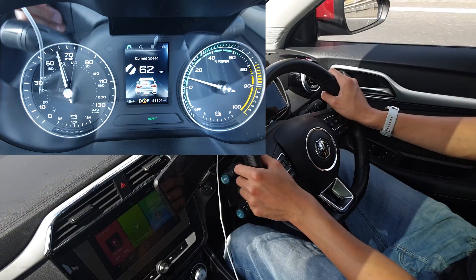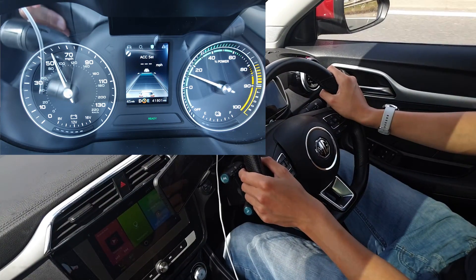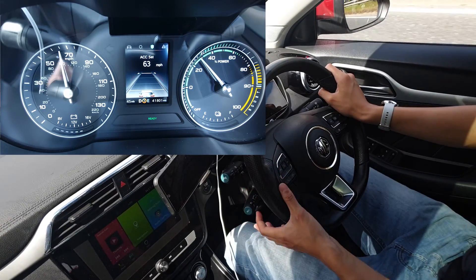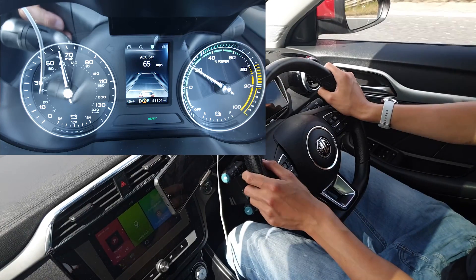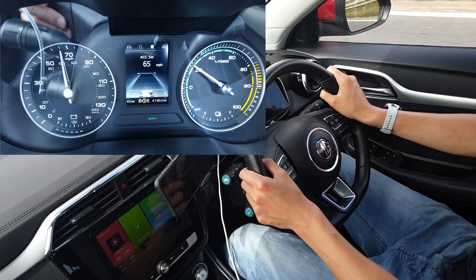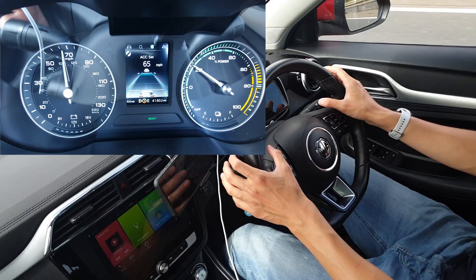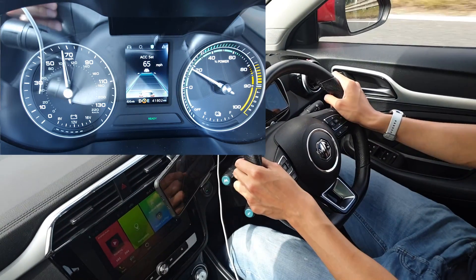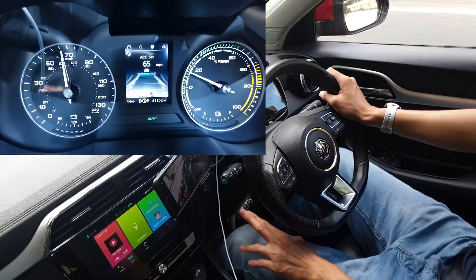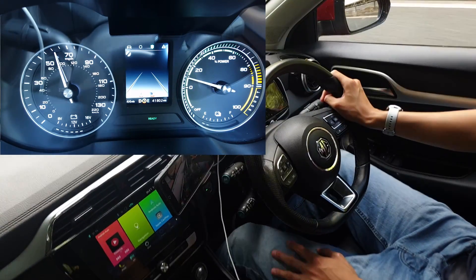Now I'll show you how to activate MG Pilot without lane keep assist. I flick the stalk towards me — ACC set — then press the blue button to set my speed, flicking it up to the nearest five miles per hour. To get MG Pilot's steering engaged, I flick the stalk twice and MG Pilot is activated. Taking my hands off the wheel briefly, you can see the steering wheel making very small movements. It prompts me to hold the wheel — once I do, the warning stops. To disable it, just undo the stalk and regenerative braking returns.